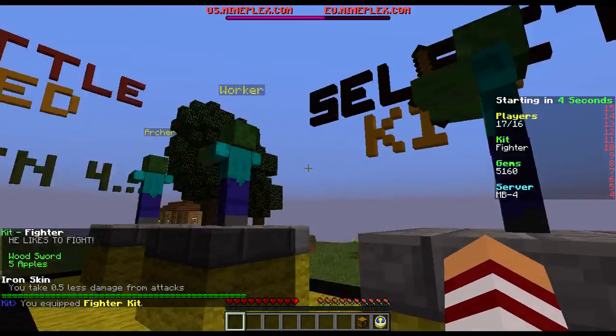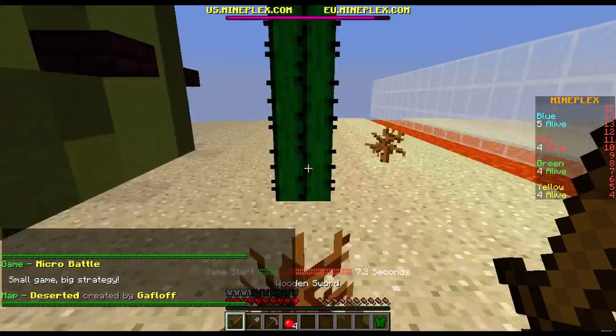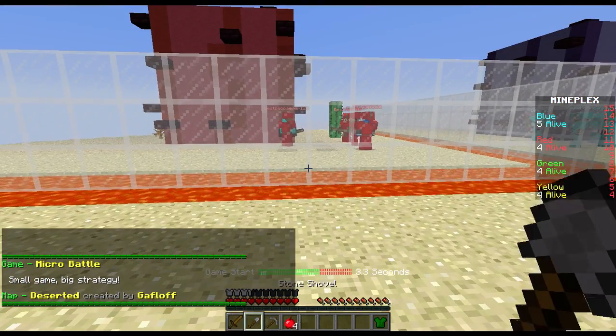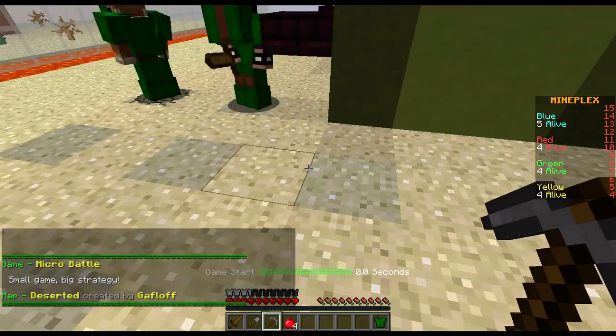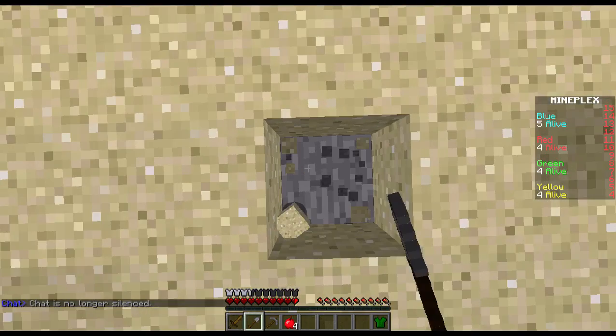This class gives you a wood apple and a wood sword and five apples. This class gives you a wood sword, a stone pickaxe, a stone spade, and four apples. Why in the blue hell would anyone even consider picking the fighter class? Oh, everyone went diggity diggity on this one.